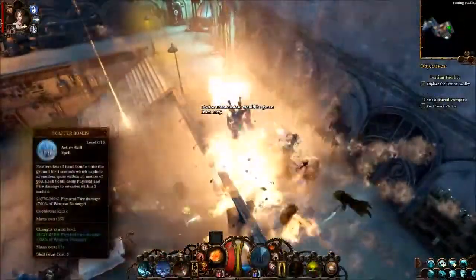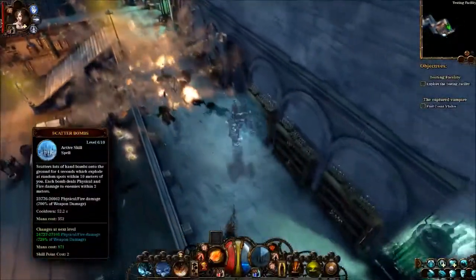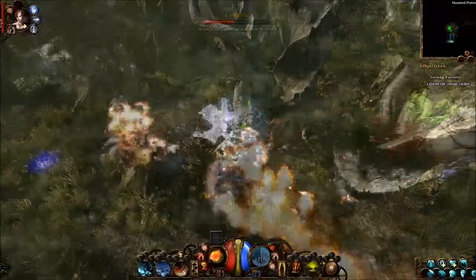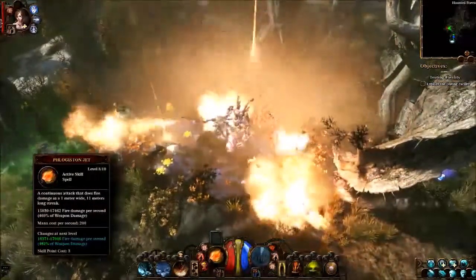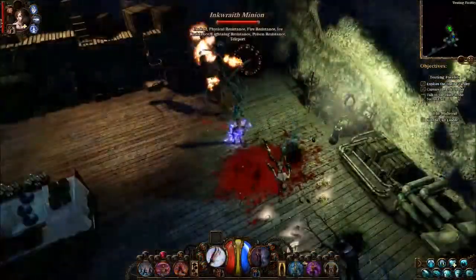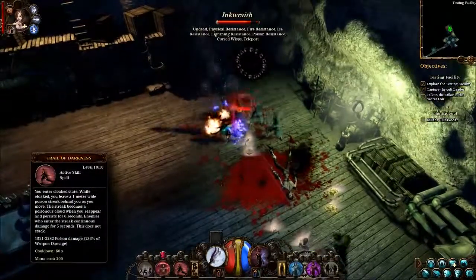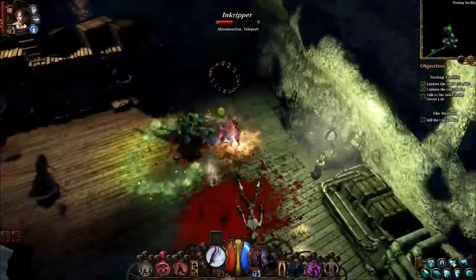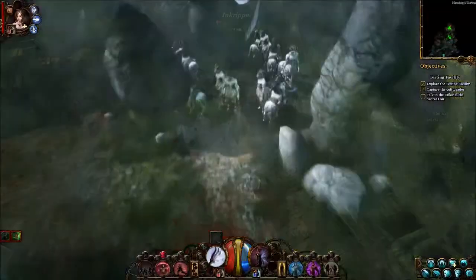If you are surrounded by enemies as a Phlogistonier, you have a number of destructive choices: incinerate your foes with your flamethrower or blast them all away with an artillery strike. As an Umbralist, you should get away from these situations by using trail of darkness, then jump right back into the battle with a shadow jolt spell to freeze your foes.